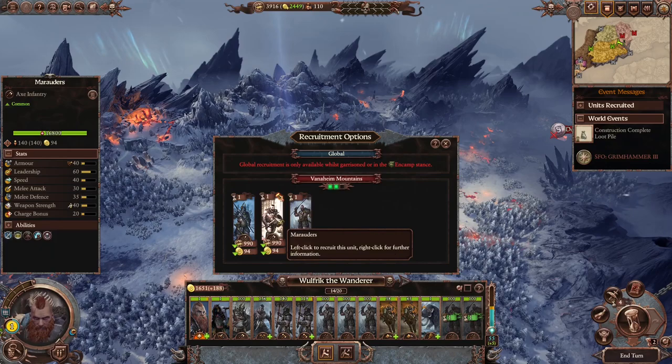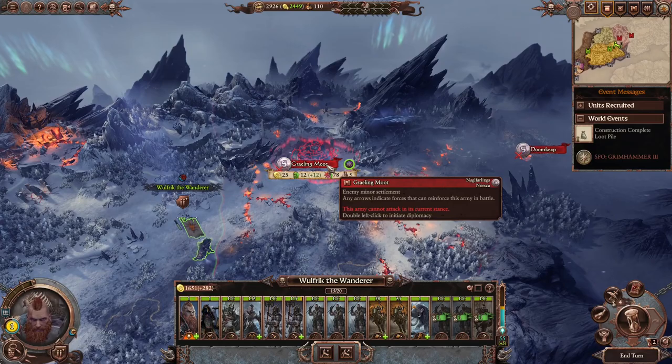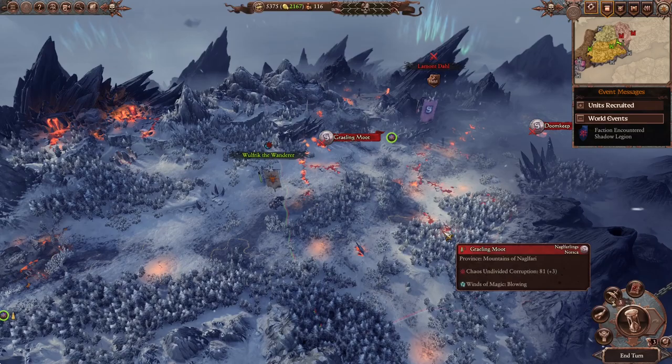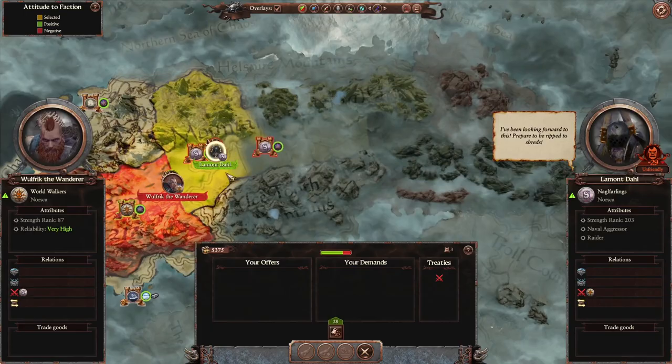So we're just gonna get a normal Marauder, and we can kinda just ignore the Grailing Moot — we just need to hunt down their lord and beat him up and show him who's boss. Let's pass the turn. Oh, and there's our guy! Lamondal — yeah, that's our guy!